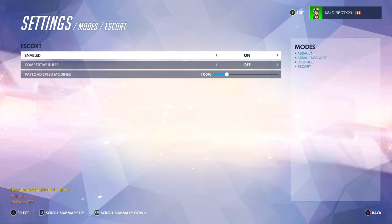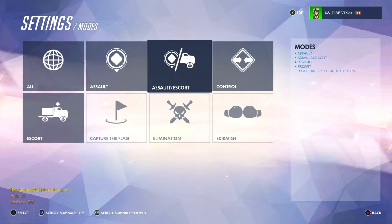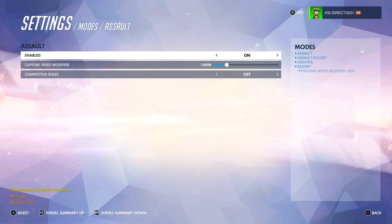Let's go to Escort mode. You can set up competitive rules on or off for each different mode if you want. You can set up the speed modifier for the payload — I'm going to set that to 250 percent just to show that off. You can also enable and disable modes easily — I'm just going to disable all these other ones real quick.